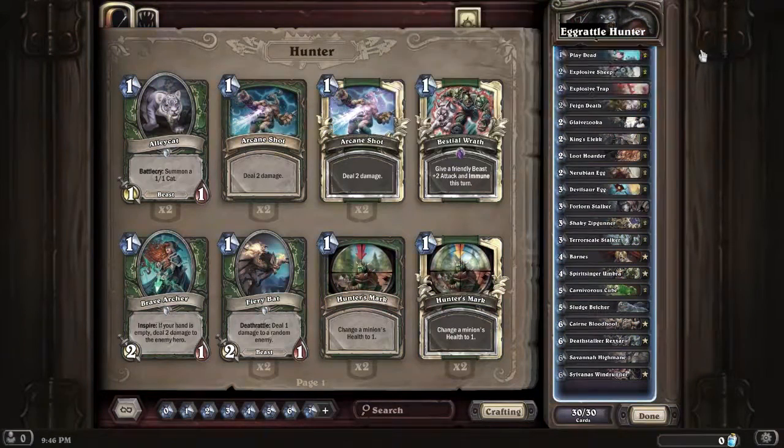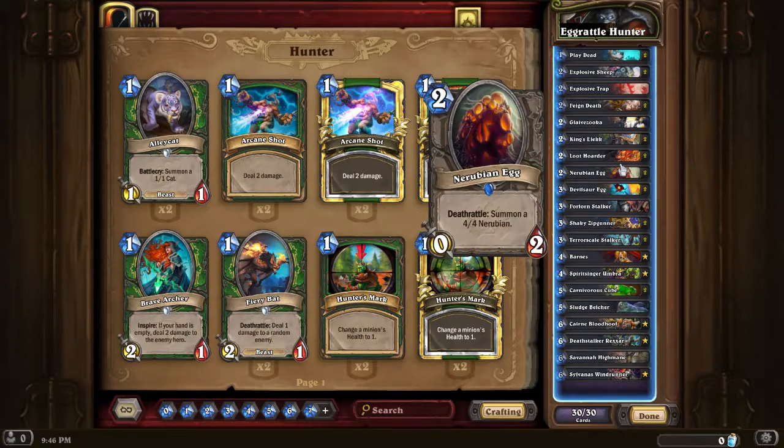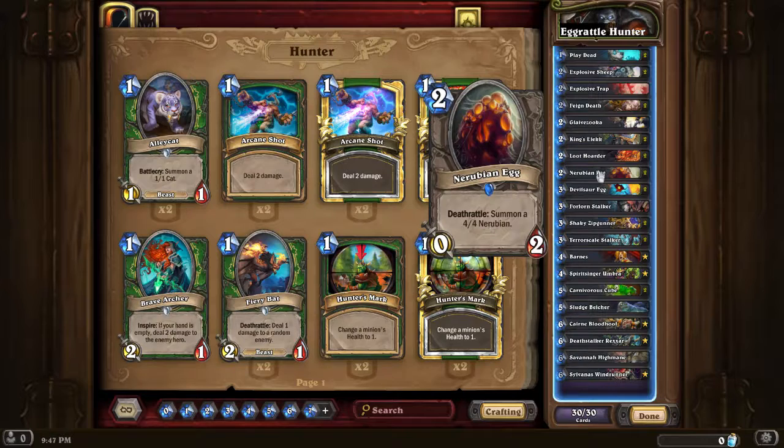So: Egg Red Lantern. This is a Deathrattle-focused deck with some eggs in it - namely the Nerubian Egg and the Devilsaur Egg. The Devilsaur Egg is kind of a new version of the Nerubian with bigger numbers. Instead of a 4-4, you summon a 5-5, but the egg has 1 more health, which isn't necessarily a good thing, and it also costs 1 more. For redundancy's sake, so I can draw it more often, I've also got the Nerubian Egg.